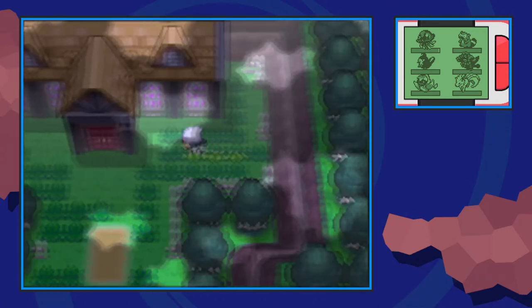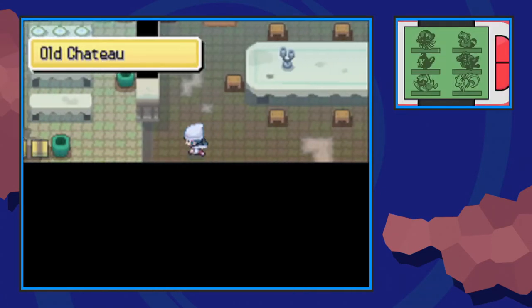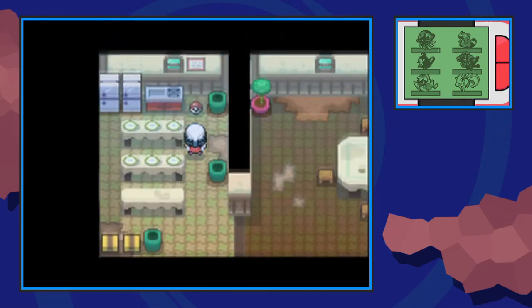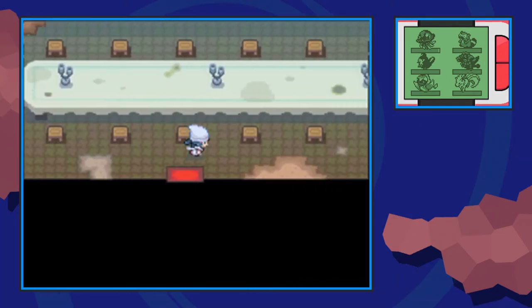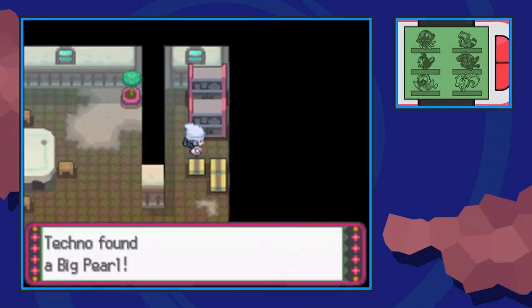From there we're going to make our way down into the Old Chateau. There are a couple of items in here that we need to get. First, we're going to head straight forward into the dining room and make our way to the left. There's a hidden item on this box over here and also an item up here next to the trash can. We'll then go all the way to the right where there's another room containing a big pearl, which you can sell for big bucks.